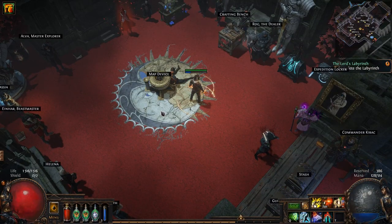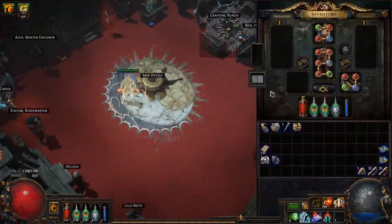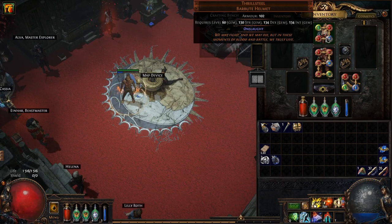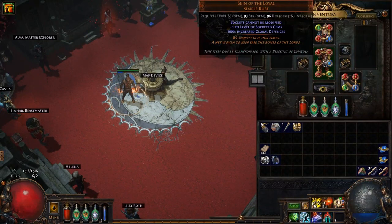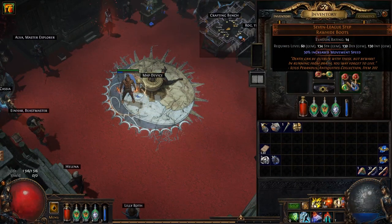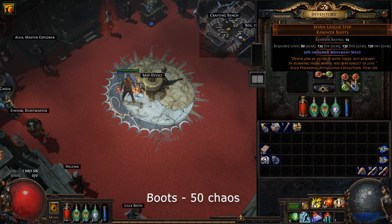Duelist and Shadow. The first item we should buy is the Rael's Steel helmet, which gives us an onslaught effect and makes us faster. The second item is Skin of the Loyal body armor — we buy this because of a lot of defense.